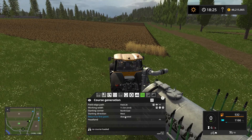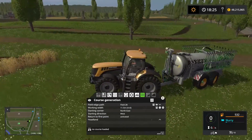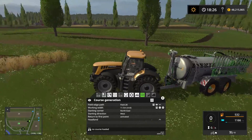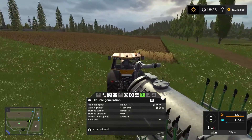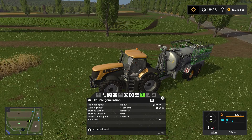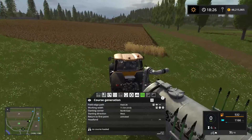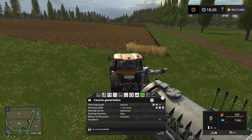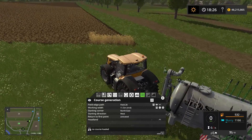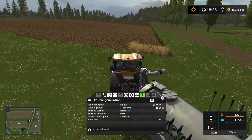We want to return to the first point. This is because the manure spreader that we have on the back here doesn't have the capacity to fertilize this entire field in one go. So we need to set up a course for returning to the farm to have the manure spreader refilled. Because of that we want the manure spreader to come back to this point here when it's empty, because we're going to set up the transport course from right here. So yes, we want it to return to the first point.